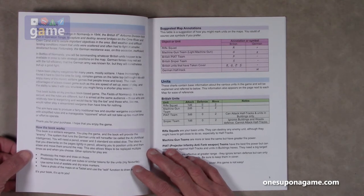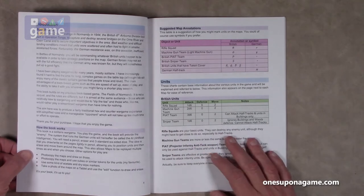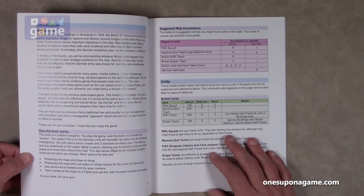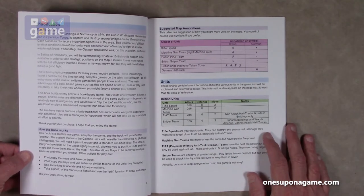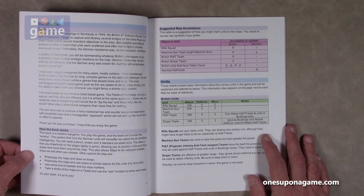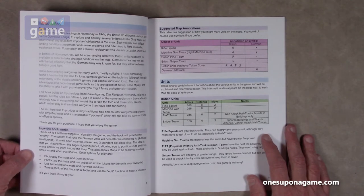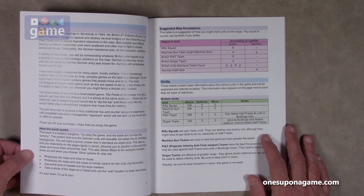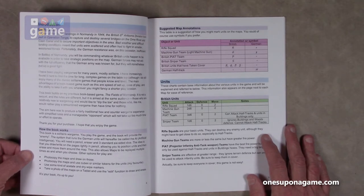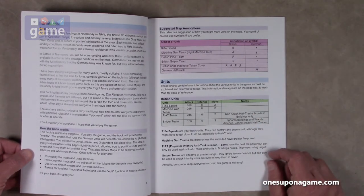This one builds off Fields of Normandy — it's not a sequel, the rules are different, but it's aimed at the same audience. How the book works: it's a solitaire war game. You play the game, the book provides the enemy. The system running the German units is called the AI. You need a pencil, eraser, and three standard six-sided dice. The idea is that you draw right on the pages lightly in pencil to position units, then erase and move them. Other options include photocopying the maps, using cubes or tokens, creating dry-erase laminated versions, or taking a photo on a tablet and using the edit function to draw and erase.